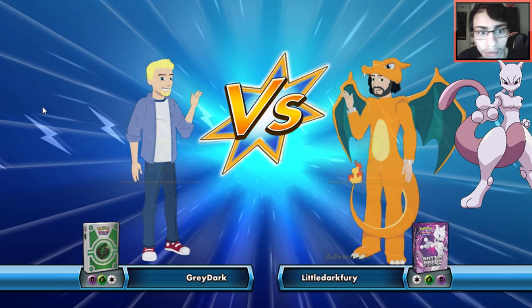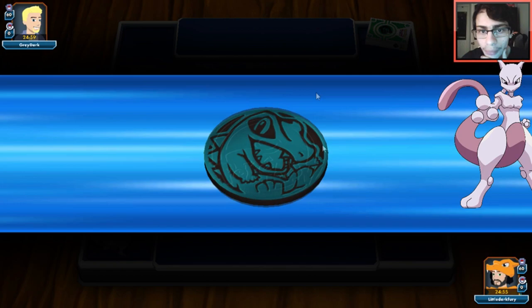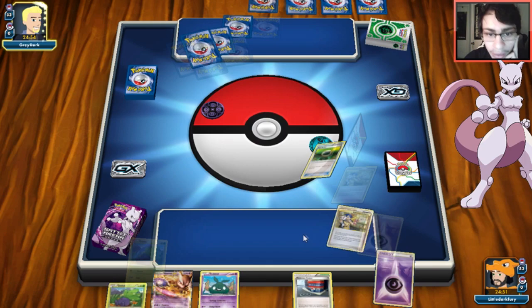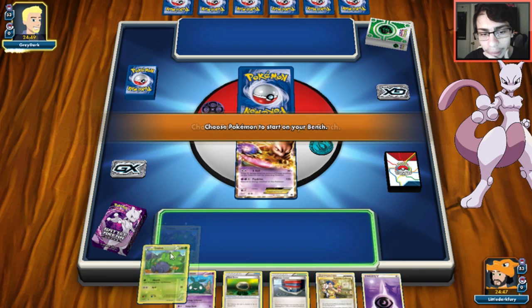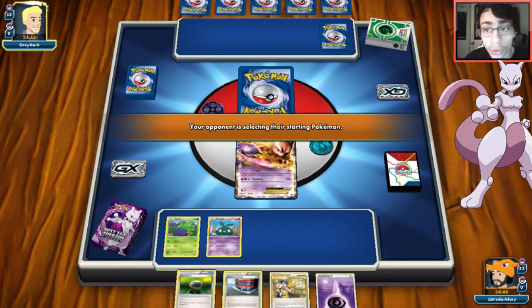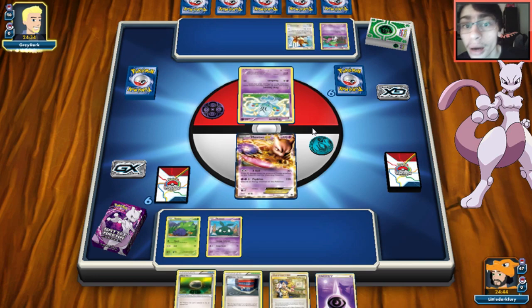Looks like we're playing against Virizion Genesect - my least favorite legacy deck. We lose the coin flip. We need to get Vileplume down before this opponent gets a G Booster going. We get an okay start, play down Oddish and Trubbish in case we get N'd. Actually, looking again - maybe I was hallucinating; it might not be Virizion Genesect after all.